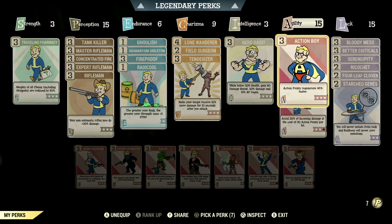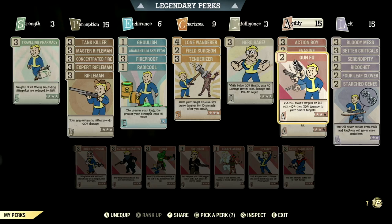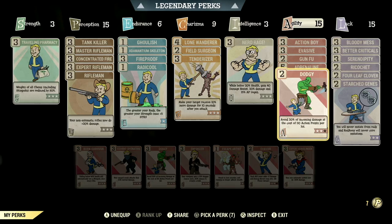Over in Agility at 15, we have Action Boy maxed out — Action Points regenerate 45% faster. We have Evasive maxed out — each Agility point adds plus 3 to damage and energy resist, max 45, no power armor. We have Gun Fu at two stars — swap targets on kill with 10% then 20% damage bonus to your next two targets. We have Adrenaline maxed out — gain plus 10% up to max 60% damage for 30 seconds per kill, duration refreshes with kills. We have Dodgy at two stars — avoid 20% of incoming damage at the cost of 30 Action Points per hit.